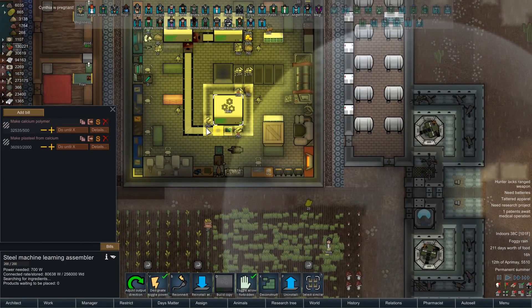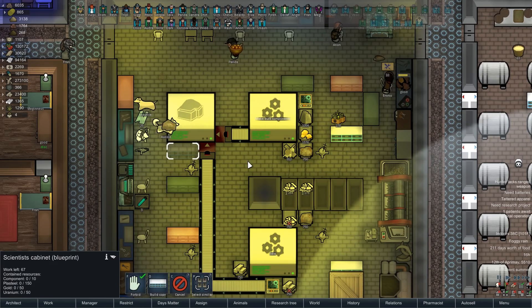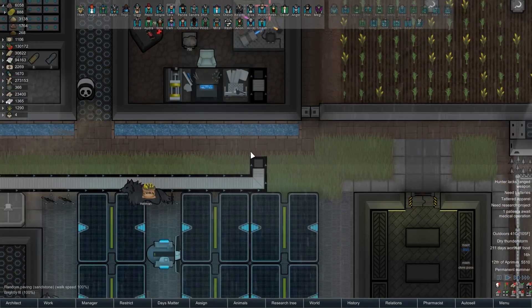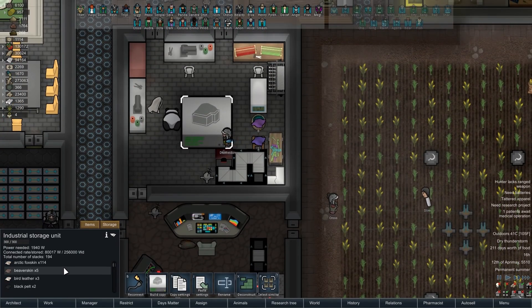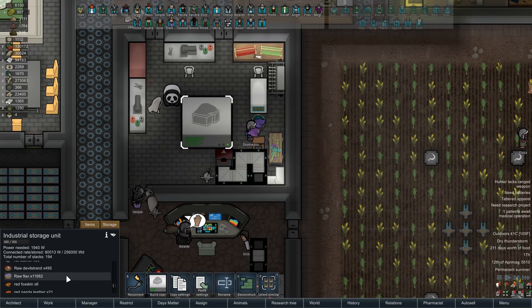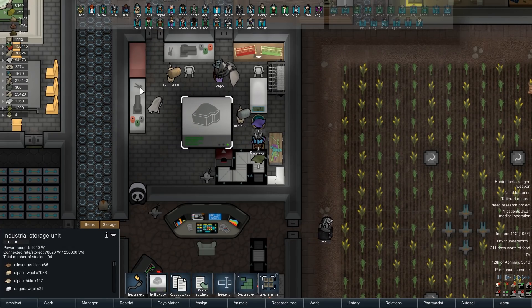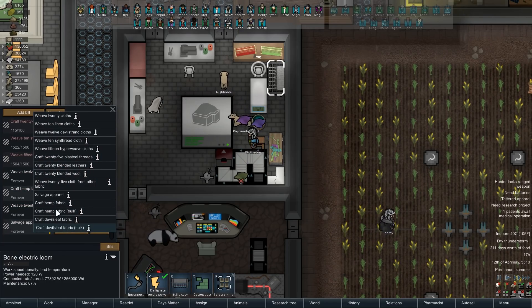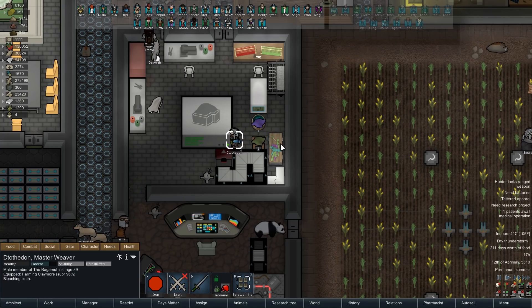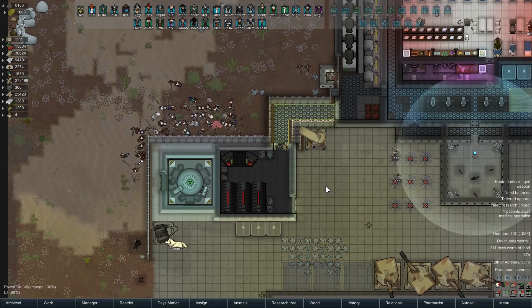Speaking of getting things done more quickly - we're all good there. This thing is still learning how to make components a little bit more quickly, which is wonderful. Could even be perfect - might actually even have a dose of professionalism. And this is all done. So now we're able to move all the stuff that was on this belt where it needs to go, which is why this now has a buttload of raw devil strand and flax. 11,000 flax - we're flaxing all day, baby! We should probably be using that for something, but we're not. D is bleaching cloth like crazy so that we have plenty of regular cloth. Pretty great - I'm not complaining.